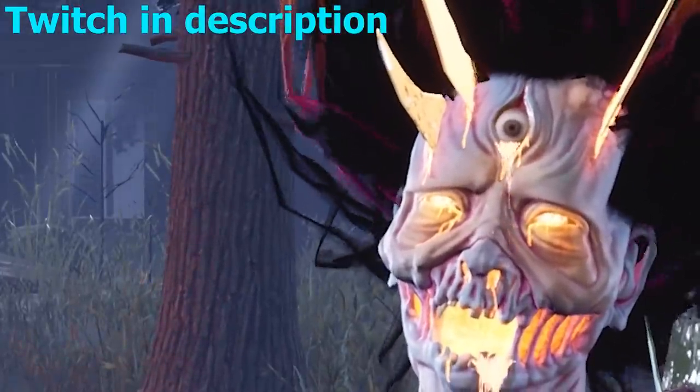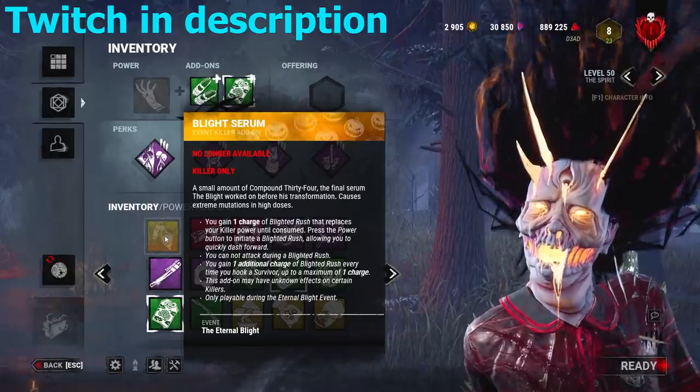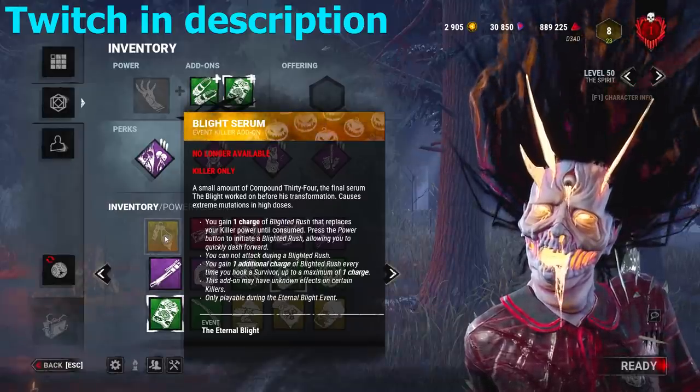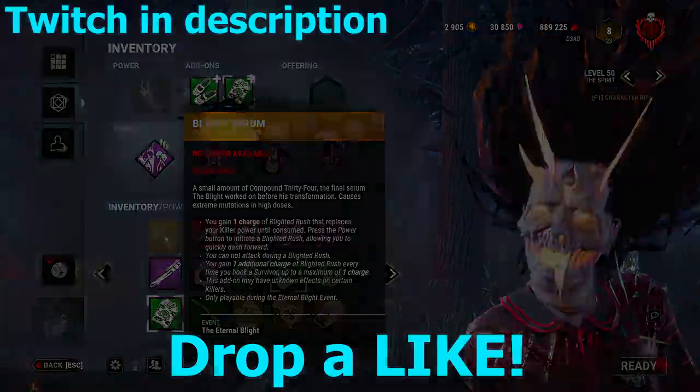Alright guys, today we have some early gameplay of the Blight Serum with the Spirit in Dead by Daylight. This add-on is only active during the Halloween event. Every time you hook someone, you get a speed burst after your hook. This is a very fun add-on to use, but here's two gameplays of it. Drop a like for the video and let's get straight into it.